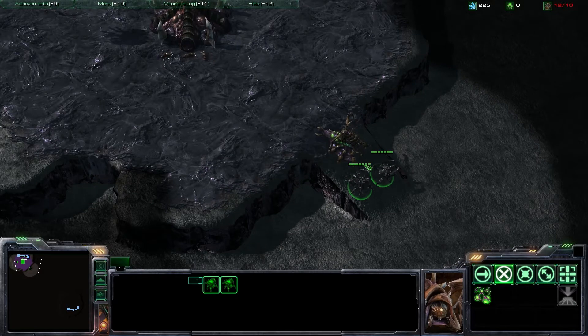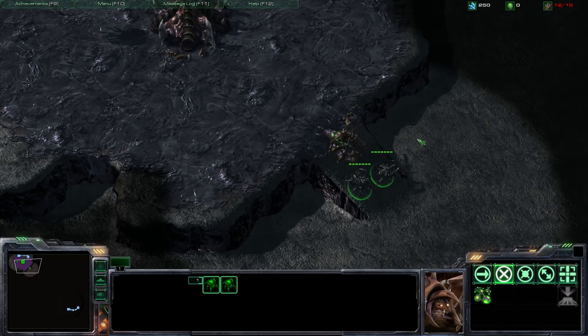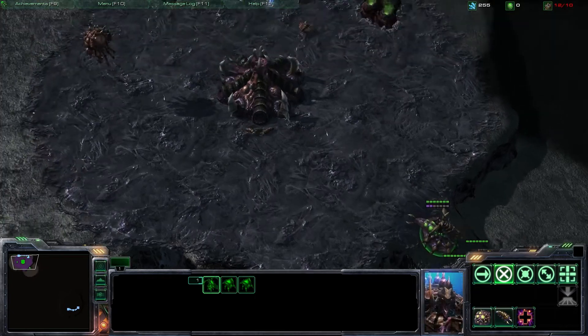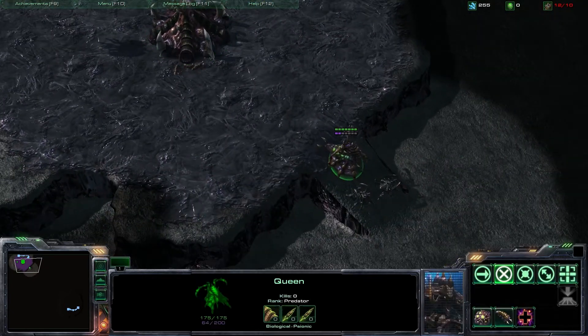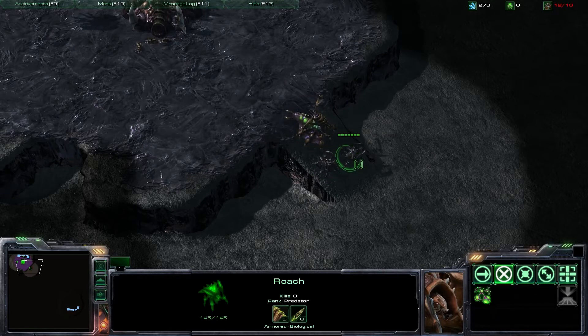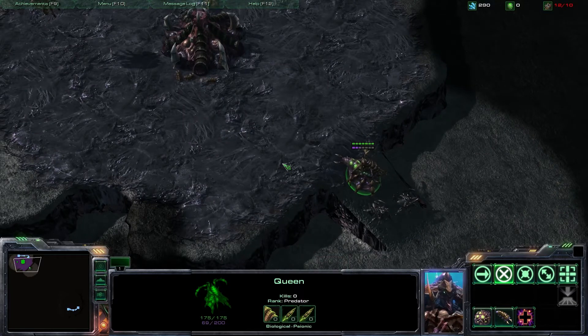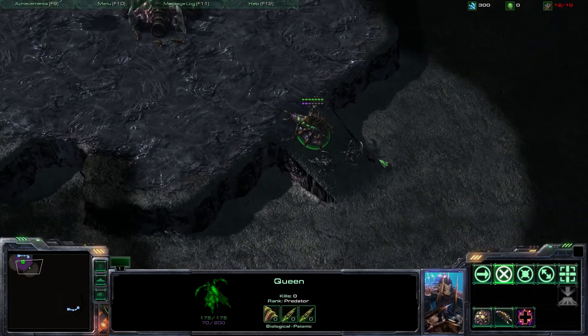Apart from that, you won't normally be seeing too many permanent wall-ins as the Zerg. When it comes to creating temporary wall-ins, you'd want to use either the Queen or just a couple of Roaches, given that Roaches have pretty decent amounts of hit points and the Queen herself is of course ready pretty early on in the game as well.